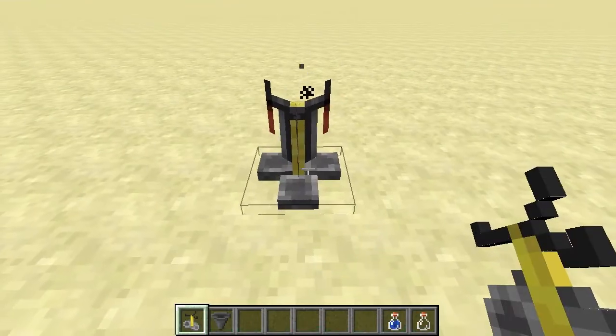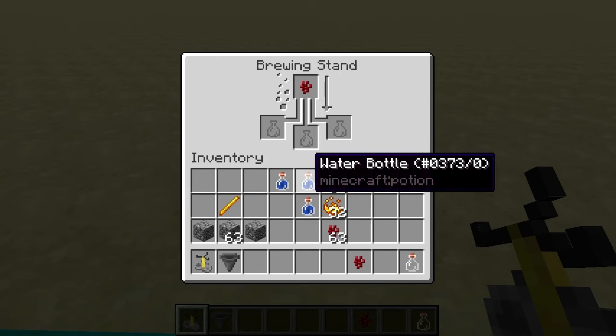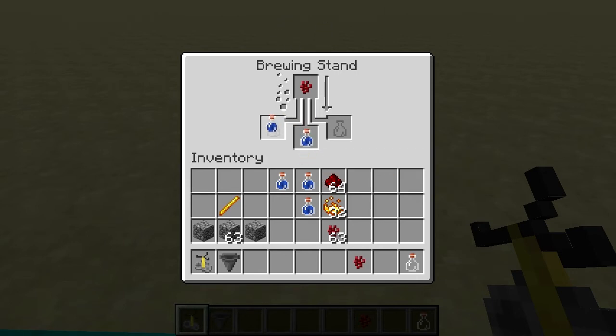Now what you're going to do is you're going to plonk this down, normally you're just going to chuck this in here and you're going to wait around for your bottles to finish up. You'll be waiting around, then put your next bit in and then your next bit.